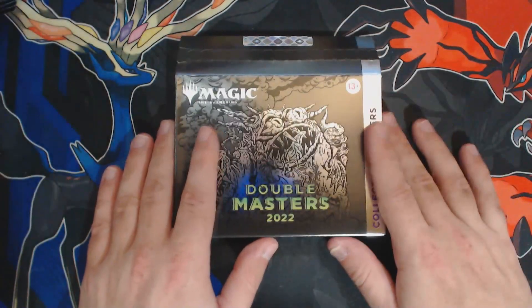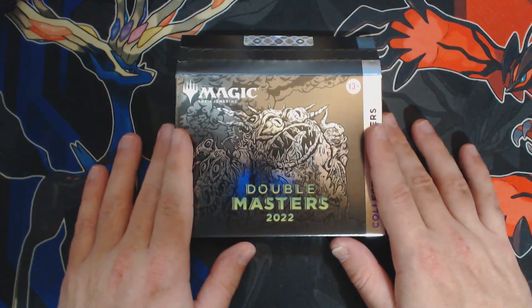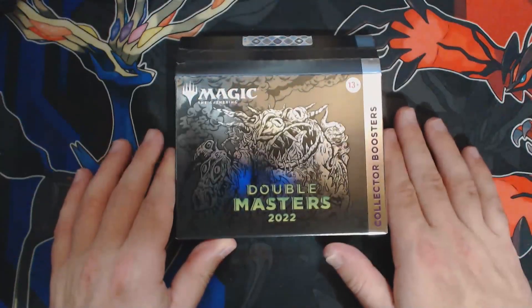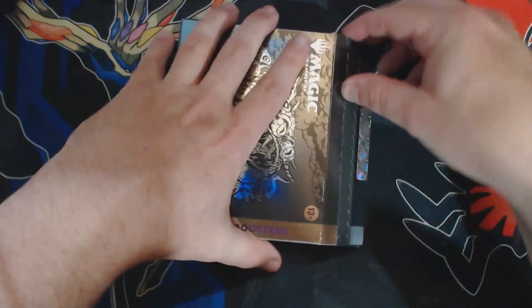Welcome back. We made it. The final box of the Double Masters Collector Case. That's right, this is box 8. Let's free the box from what I like to call box prison with a box in a box.